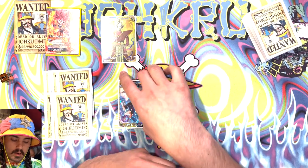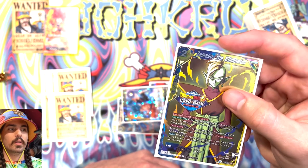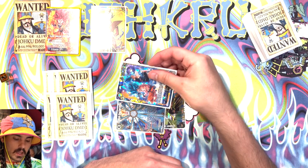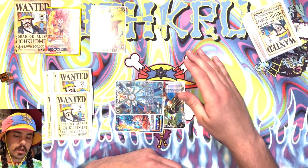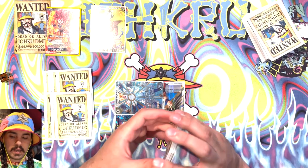I can play a card from my hand by paying its energy cost. This card has an energy cost of two, with one blue and one yellow required to play it. So in my energy I have one yellow and one blue — this counts as the yellow and this counts as the blue. So I can pay those two energy, turn them sideways, and play the card, then resolve any skills on the card when I play it. We'll get into that in skills 101.